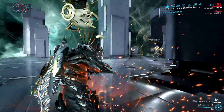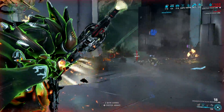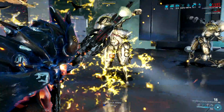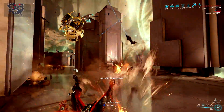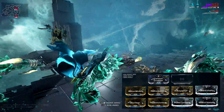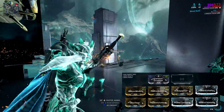Speaking of damage buffs, the likes of Chroma will definitely increase the deadliness of this bow. However, it's most likely a double-edged sword — you can kill enemies, but you can also kill yourself. If you've got teammates to take care of survivability or crowd control, you can always equip these damage-buffing frames, especially Mirage.